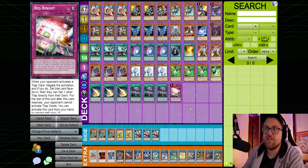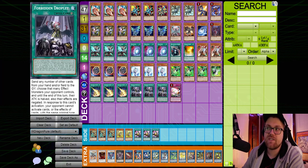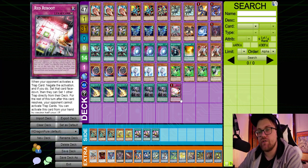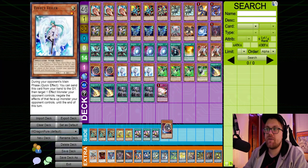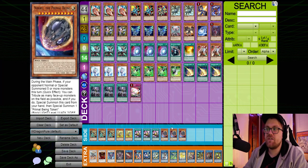For the Flundereeze deck, I would put in the three Lightning Storms, the three Droplets, and a Red Reboot. Lightning Storms can obviously clear either backrow or monsters since all of their monsters have to be in attack mode. Droplets can out the Barrier Statue and the Empen, and Red Reboot would clear any floodgates or Dreaming Town — always nice to have answers to those.